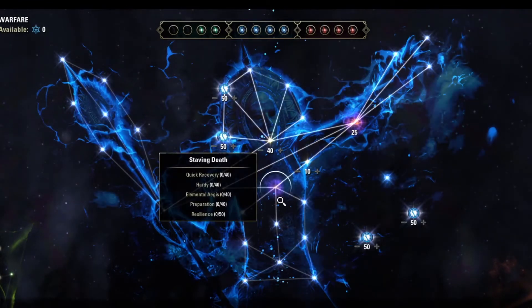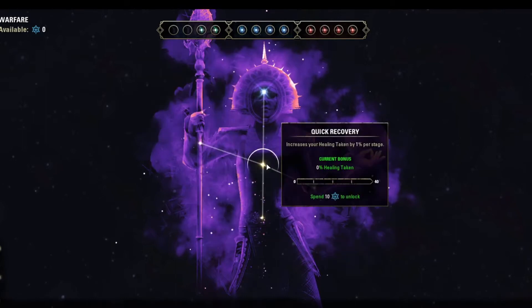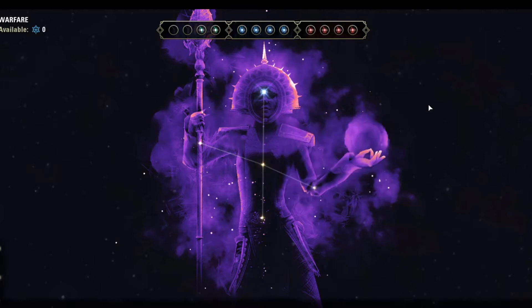As I talked about in a previous video, these purple points — if you click on them specifically — have a little separate mini tree where you can put points in. Once you get that massive amount of CP points built back up, you can really invest in these.